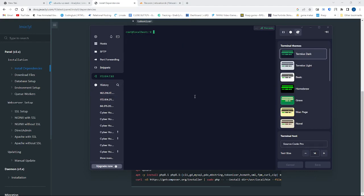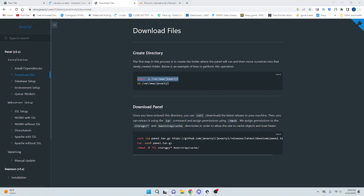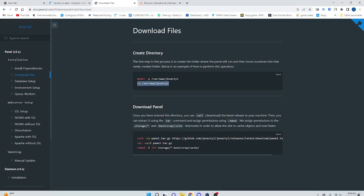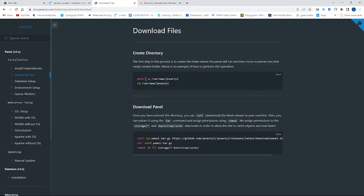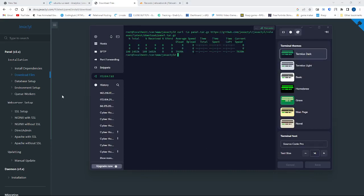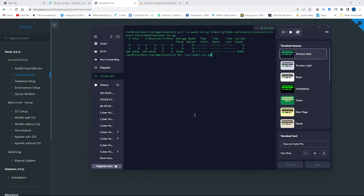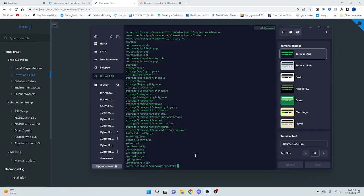Now you go to download. Copy and paste this, then CD to this directory. This pretty much just makes it. Here's the panel installation — you just need to copy and paste all this. There's really nothing else, this should be quick.